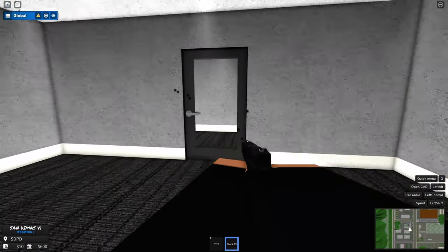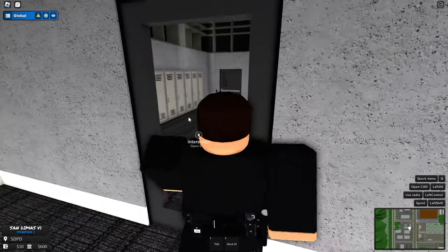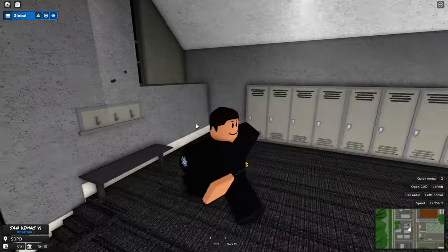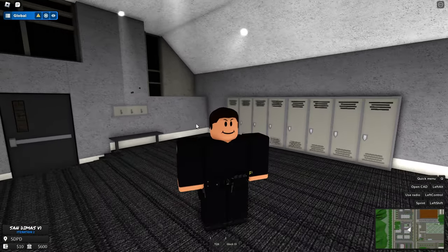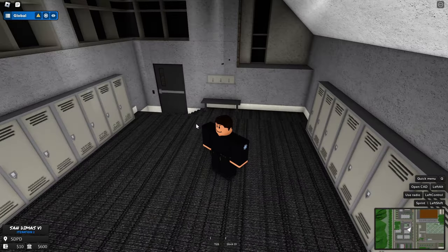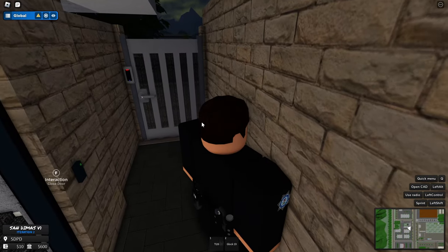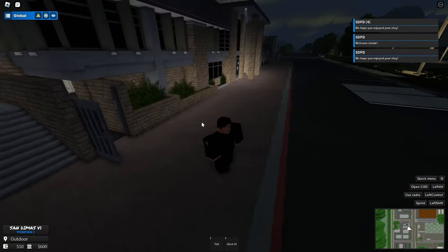In first person it looks like this — not the most realistic-looking Glock but it fires fine. This is the uniform we get spawning in as a cadet, and we've also got a holster. There are probably other tools that will be added in the future because I don't think these are all of them.